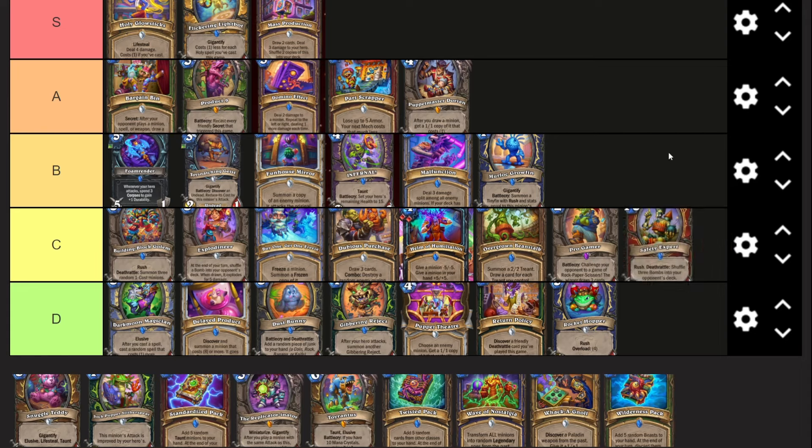Safety Expert - ten mana, eight-eight rush deathrattle, shuffle three bombs into your opponent's deck. I think this is significantly worse than Explode-a-Near but still a fine card. You would play this in big mech Warrior, I just don't think it's the best mech. It's fine in big Warrior but not amazing. Honestly if we didn't have those stupid Highlander buffs where shuffle cards no longer turn off the new Highlander cards, it would be a lot better. Blizzard completely dropped the ball adding bomb cards because of that interaction.